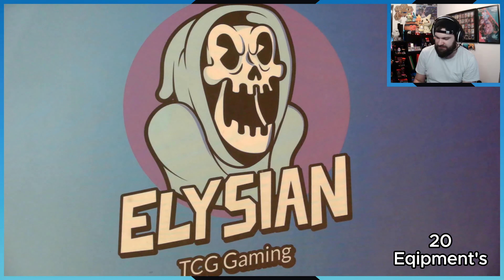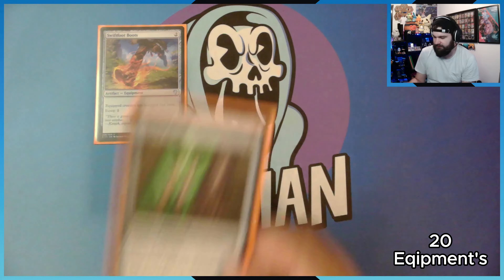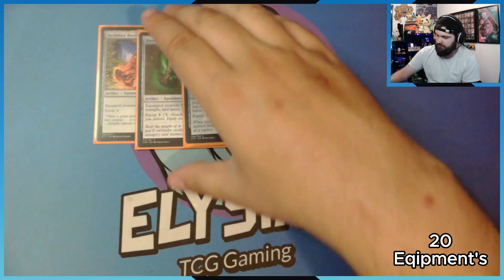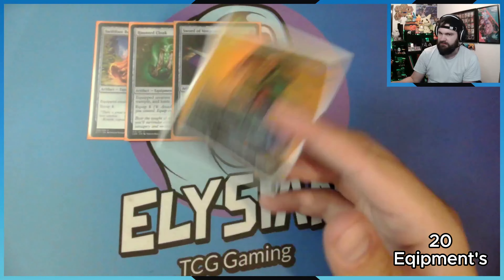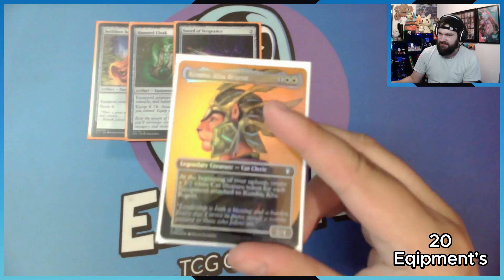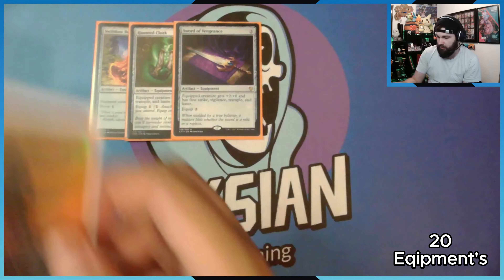Then we go on to the other equipment that give haste. Swiftfoot Boots: hexproof and haste. Hammer of Nazahn gives vigilance, trample, and haste. Sword of Vengeance: first strike, trample, and haste. Because I like haste — if I can get Kemba to attack turn three, perfect.